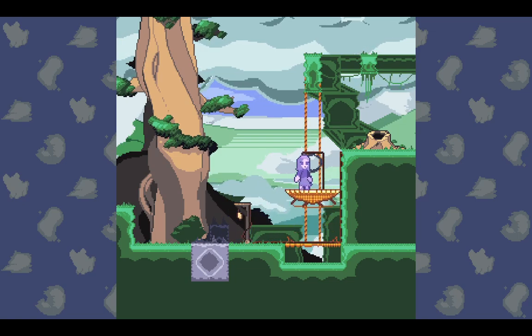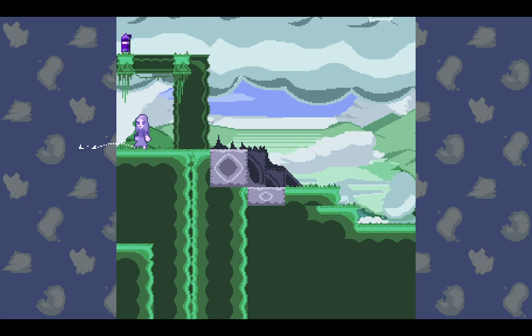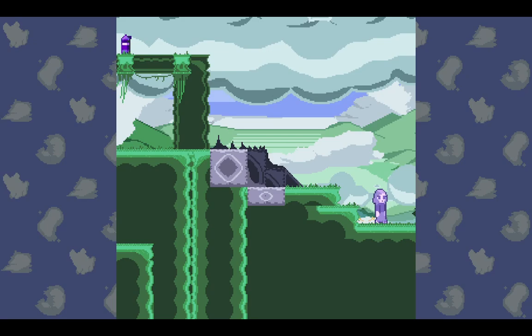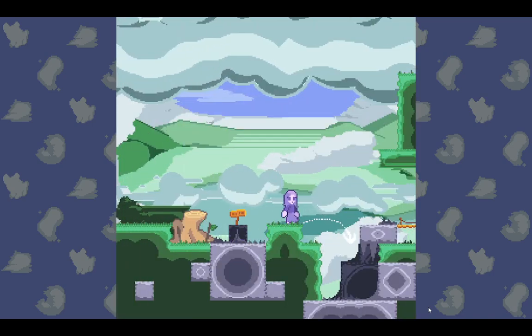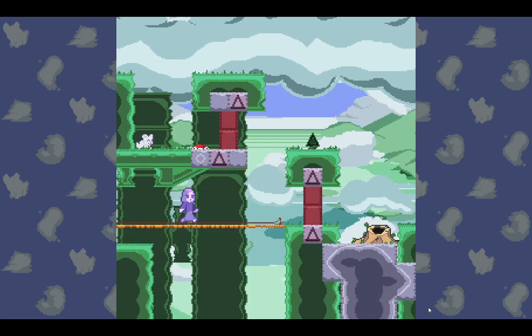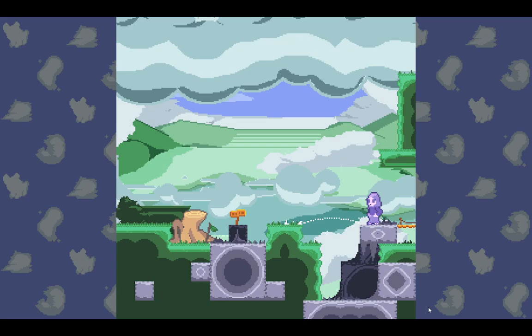I can pull - take this pulley. We didn't know we had pencils in the game. Let's just head to the next room. There was a sprint button? We can prepare to do a longer jump? Why would I? This seriously dead ends me. Maybe there's like a secret underneath.